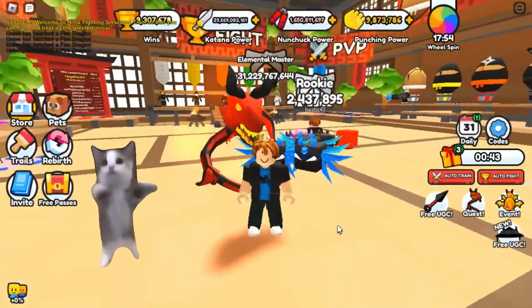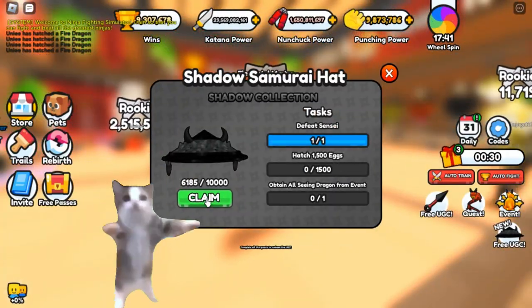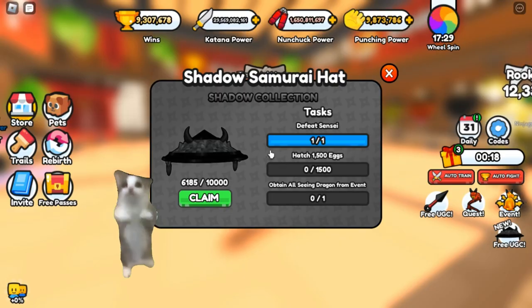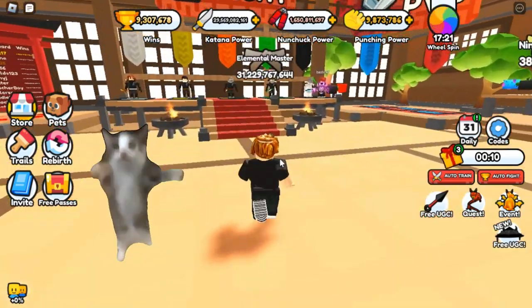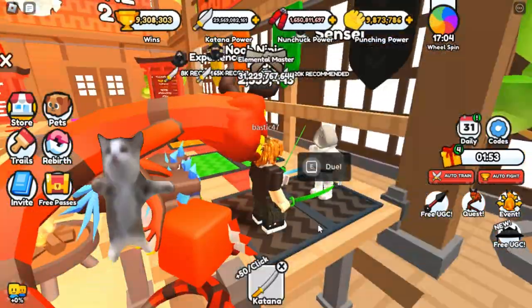After you log into the game, you will spawn inside the dojo room. There are three tasks you have to do: first, defeat the sensei; second, hatch 1500 eggs; and last, obtain the all-seeing dragon from the event. Let's defeat the sensei first.